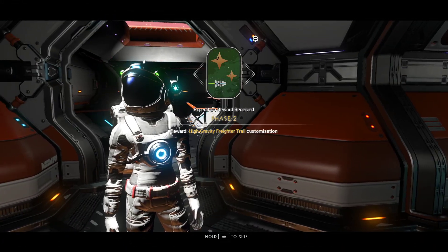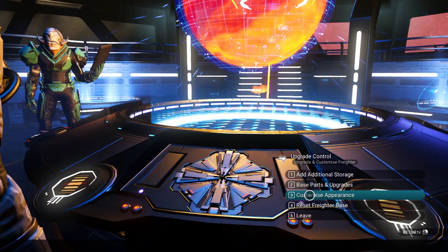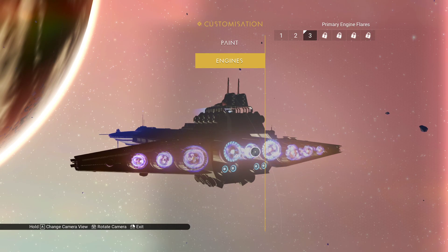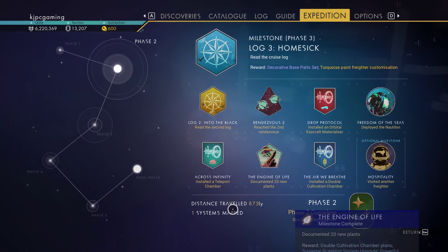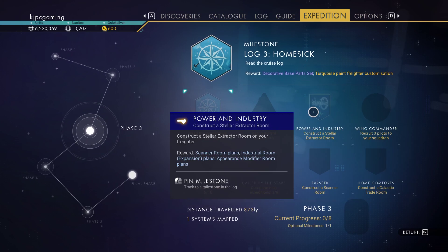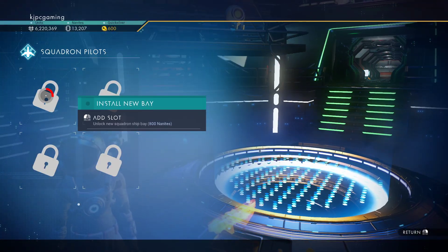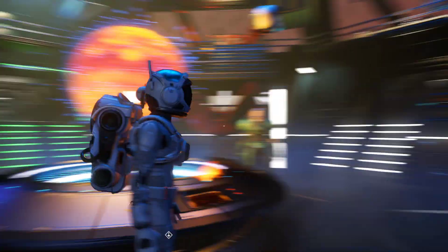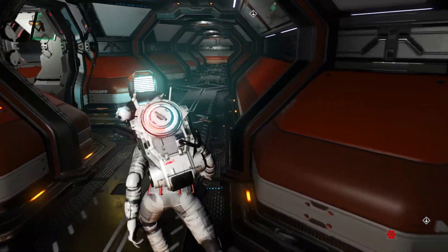Phase two is done! There's our high gravity freighter trail customization — customize appearance, engines. There's the one I like, and there's the one we just got which looks trippy, but I like this one so we'll keep it. We need to get over to the space station and dump all this stuff. Rendezvous three gives us the stellar extractor room and then recruit pilots. Let's go to manage squadron and buy this slot. The next one is 3,500 nanites — we need three pilots.